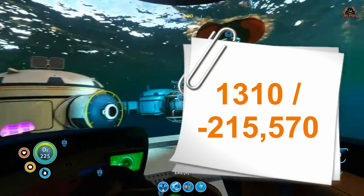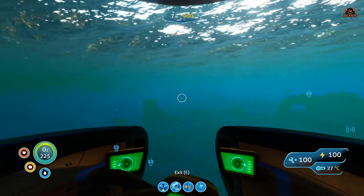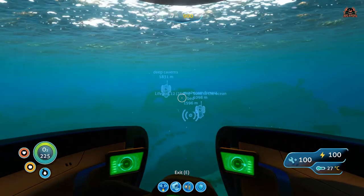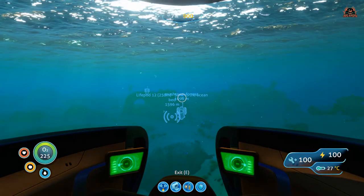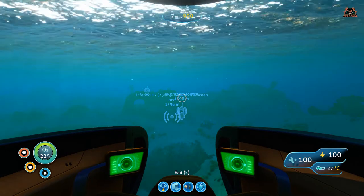This location is not too far away — it's about 1400 meters from your starting position at the life pod. If you've got a Sea Moth, jump in your Sea Moth, but you could also do it with a Sea Glide if you're early on in the game. Given the camera coordinates, it should be quite easy to find.